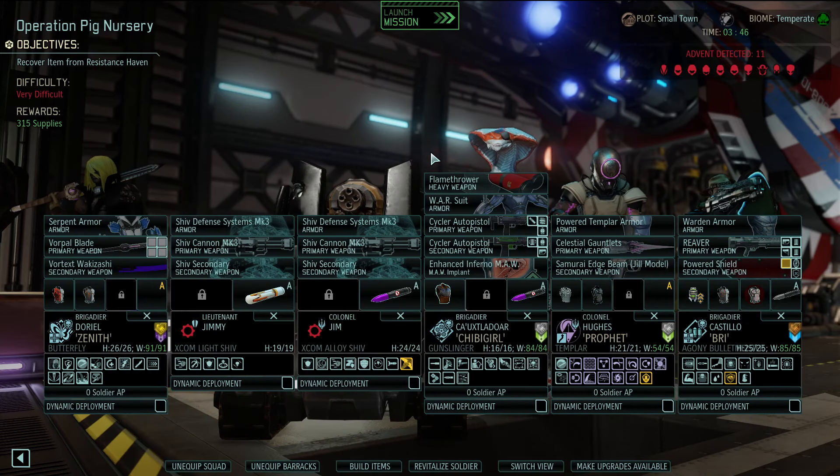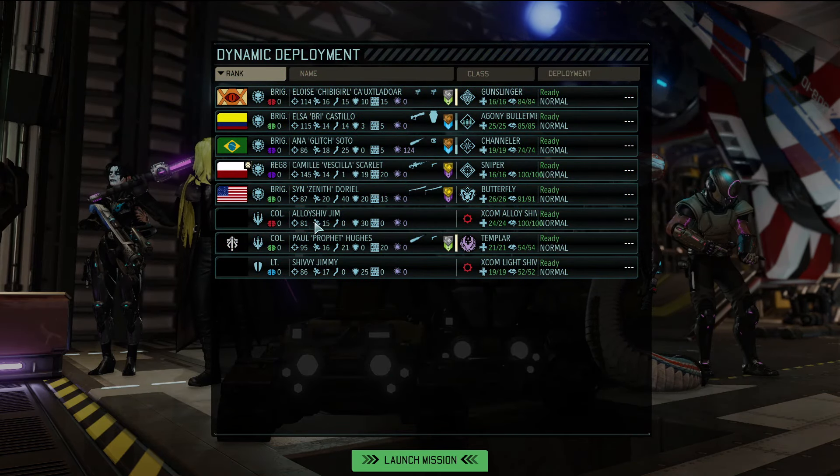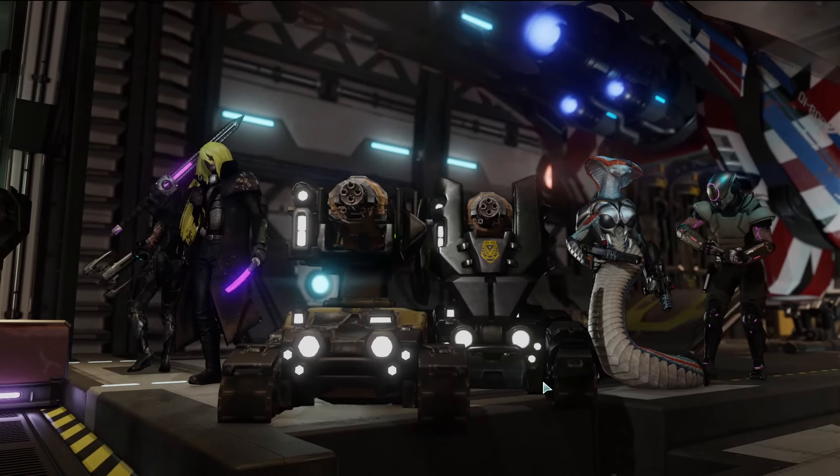Finally let's bring the SHIVs - Jim and Jimmy, here they come. I want to see Jimmy get some level ups, that's the main reason. It's eight against eleven - we may be outnumbered but we're not the ones out-skilled. The most dangerous thing on their side might be the name Pig Nursery. I always forget to check the mission type - it's one of four: kill all dudes, hack a thing, VIP rescue, or destroy something.